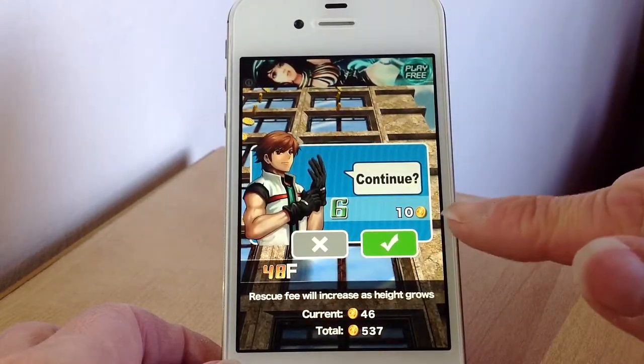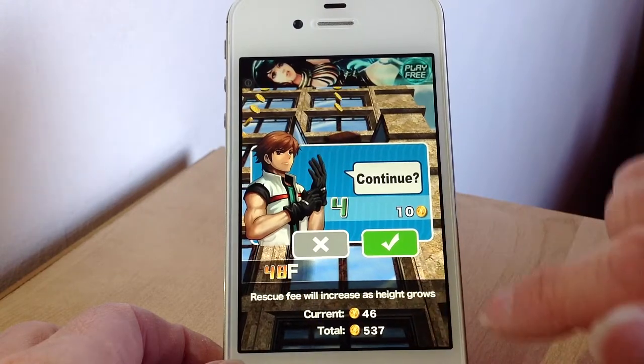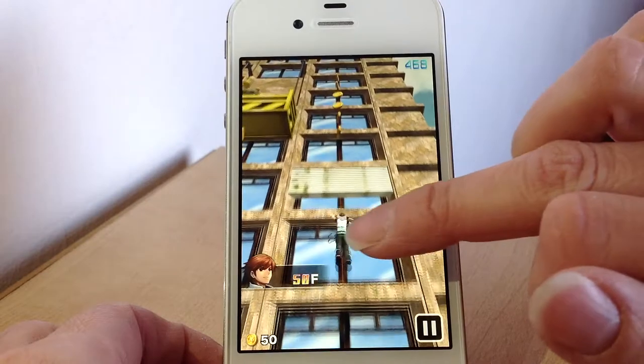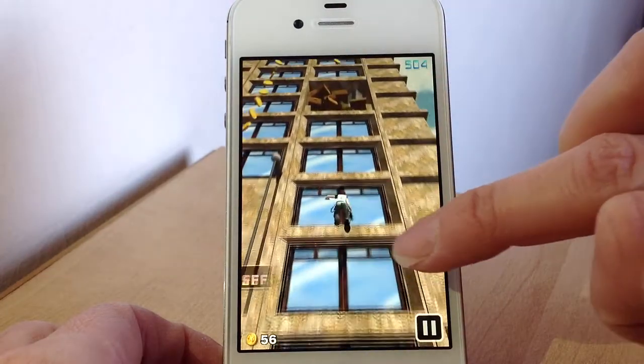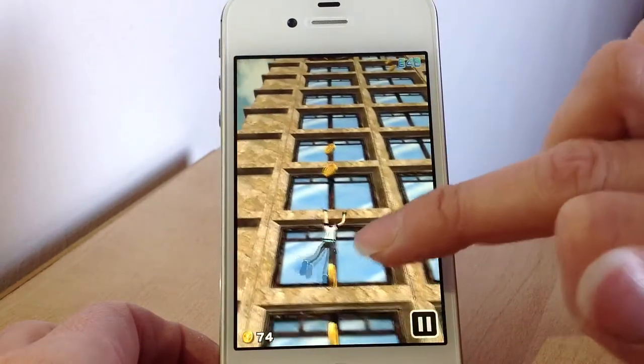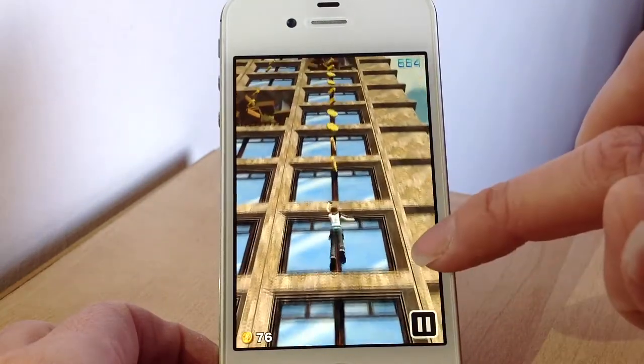If you want to carry on you can use some of your coins that you've earned in the game — press yes and it'll carry on where you left off. You've just got to basically work your way up by trying to avoid them. If you need to jump over something you just do a big swipe. You've got to be really super quick because at times they will come out really fast.